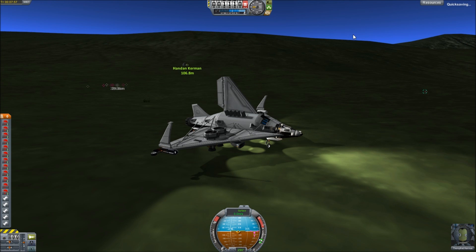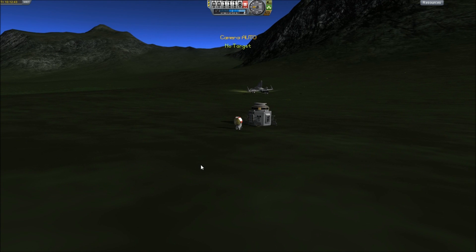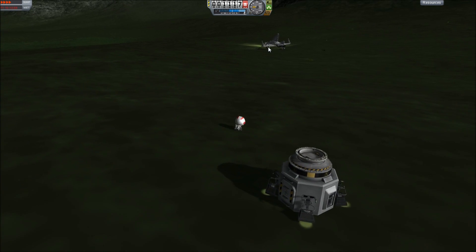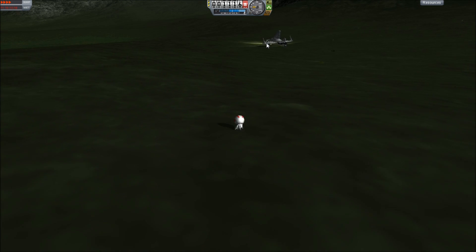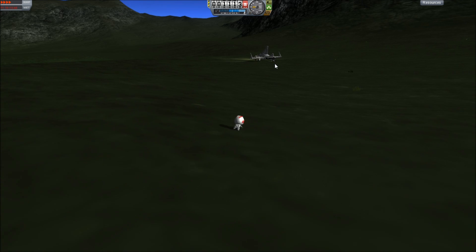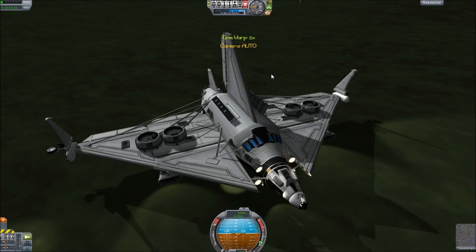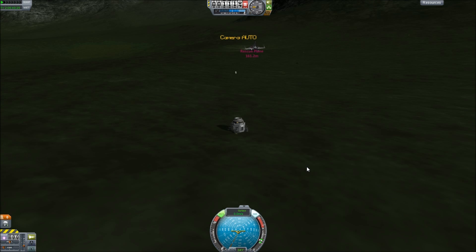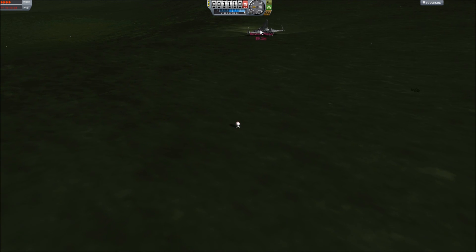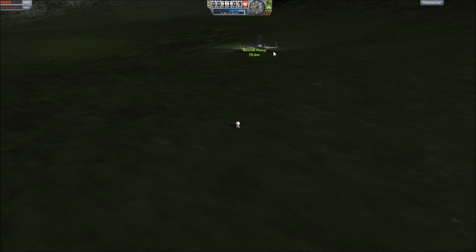I am going to quick save, because after all that work getting out here, we don't want to lose progress. Handan is going to walk over to our ship. Things are going very, very slowly — I forgot how incredibly slowly Kerbals walk. I might go ahead and cut here. In the past I've had an issue with a plane actually continuing to move after I've parked it, and I can't tell if it's moving or not. It seems almost as if the plane is moving away from us very, very slowly, but we are getting closer to it.